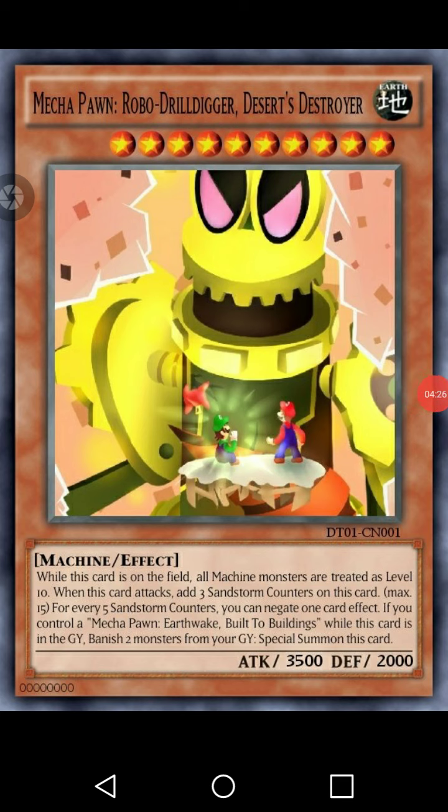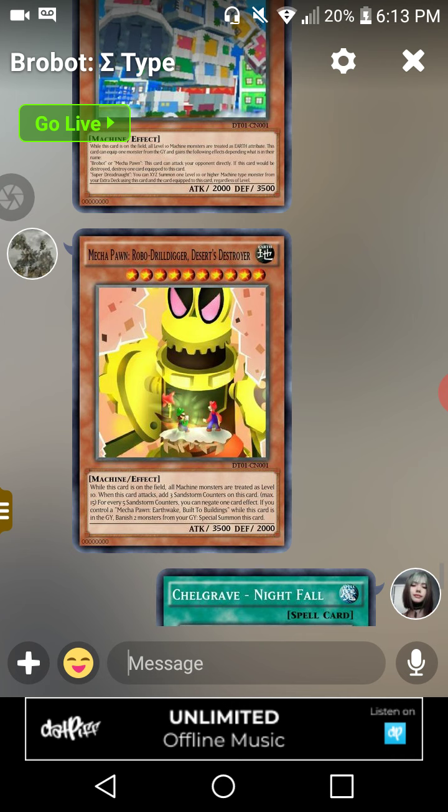Then we have Mecha Pawn Robo Drill Digger Desert Destroyer, a level ten Machine effect monster with 3,500 attack and 2,000 defense. While this card is on the field, all Machine monsters are treated as level ten. When this card attacks, add three Sandstorm counters on this card, up to a maximum of fifteen. For every five Sandstorm counters, you can negate one card effect. If you control a Mecha Pawn Earthquake Built to Buildings while this card is in the graveyard, banish two monsters from the graveyard to special summon this card.